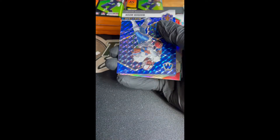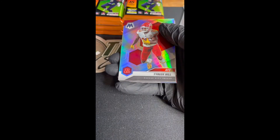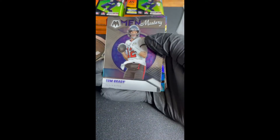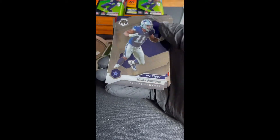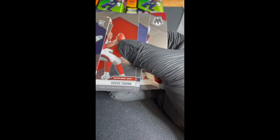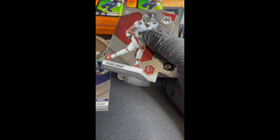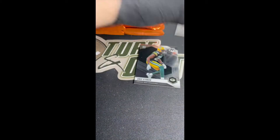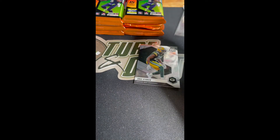We got Warren Moon blue — blues are to 99. Tyreek Hill silver, Tom Brady Men of Mastery — everything Tom Brady is gold these days. Center Stage silver, Ryan Tannehill, NFL Debut Micah Parsons, DeAndre Hopkins, Steve Young, Warren Moon Man of the Year, Frank Darby rookie, and Eric Stokes rookie. Different config this year — debuts are like four cards ahead of the rookies. Micah Parsons debut is still a pretty decent card because he set the Cowboys record for sacks.